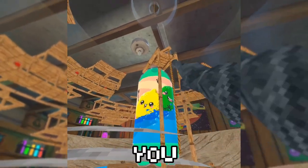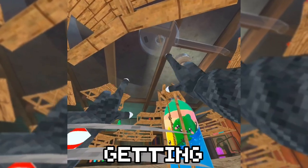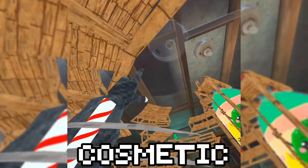Essentially how this works is you drop Mentos into that while you're not green — if you're green, it's not going to work. And then without getting tagged by the green stuff, this is going to overflow. You're going to be able to go up there, grab that, and get the new cosmetic.